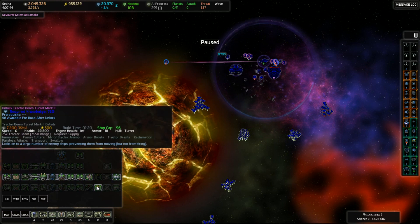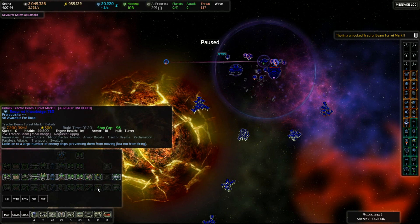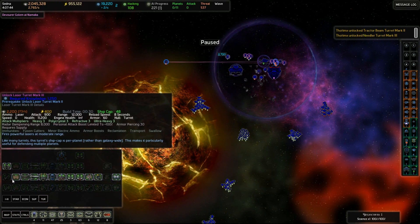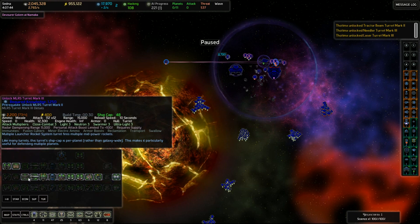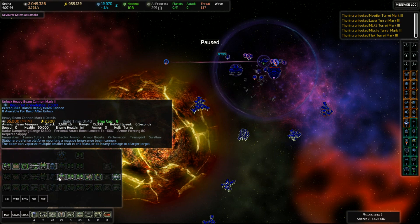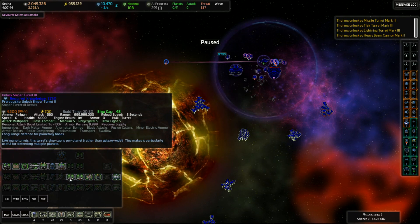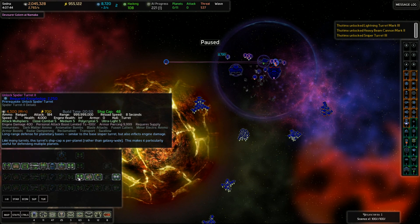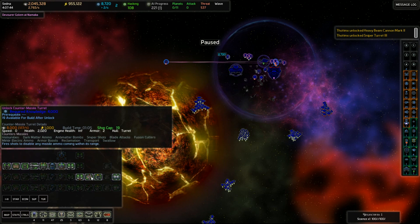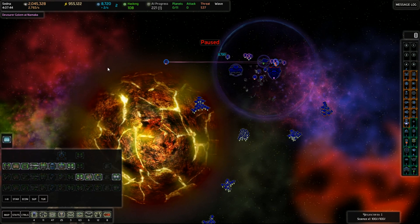Now for upgrades - turrets. We definitely need more tractor beams, we're almost out of the Mark I. So we'll hit those, Mark II tractor beams, and then we're going to hit Mark III all the way down the line: needler, laser, MLRS, missile, flak, lightning. I will go with the Mark II heavy beam cannon as well, Mark III sniper. I think I'm okay with just the regular spiders for now. That only took up a little over half our knowledge - we had over 20,000 saved up, and we still have over 8,000, so we've still got plenty there.